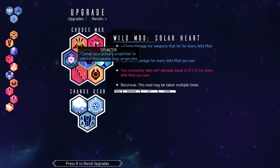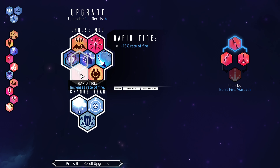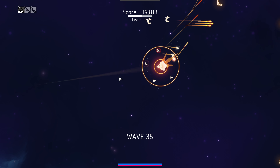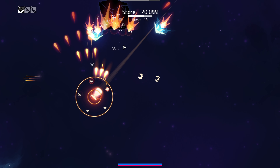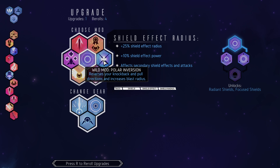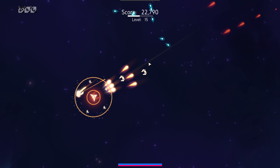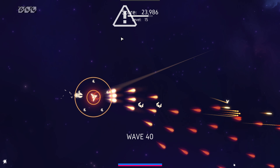Gain weapon damage, recoil, and rear firing. Primary projectiles should splinter into weaker mini projectiles. Intercept allows your ally to fire your weapon in addition to its own at a slower rate of fire. Or just increase rate of fire — there are so many choices. I think I'm just going to go with rate of fire, because I am still doing most of the damage. If I can just do more with that, it's going to be a lot better. Let's go ahead and get the protective velocity and weapon damage. Still looking for that increased targeting, which would be pretty nice — that way a lot of these bullets won't be missing their targets so often.